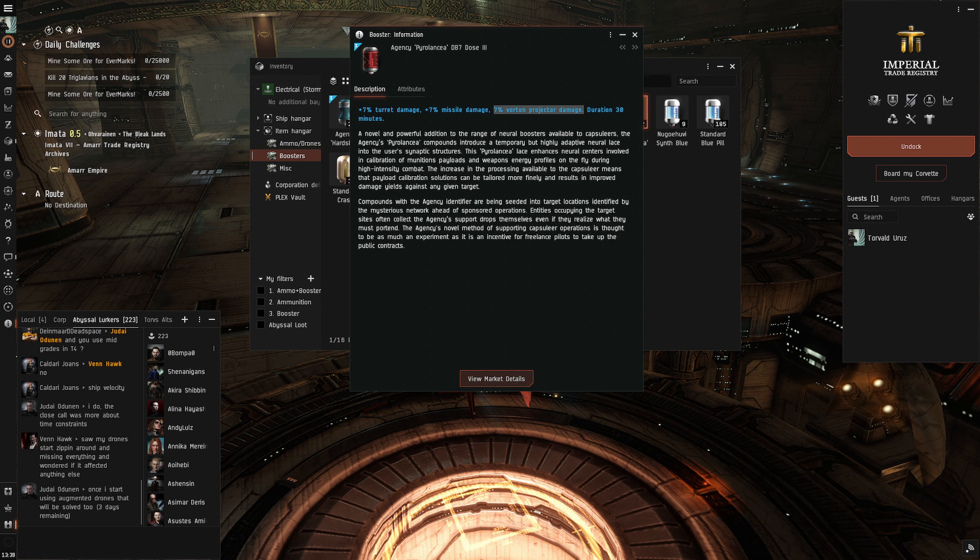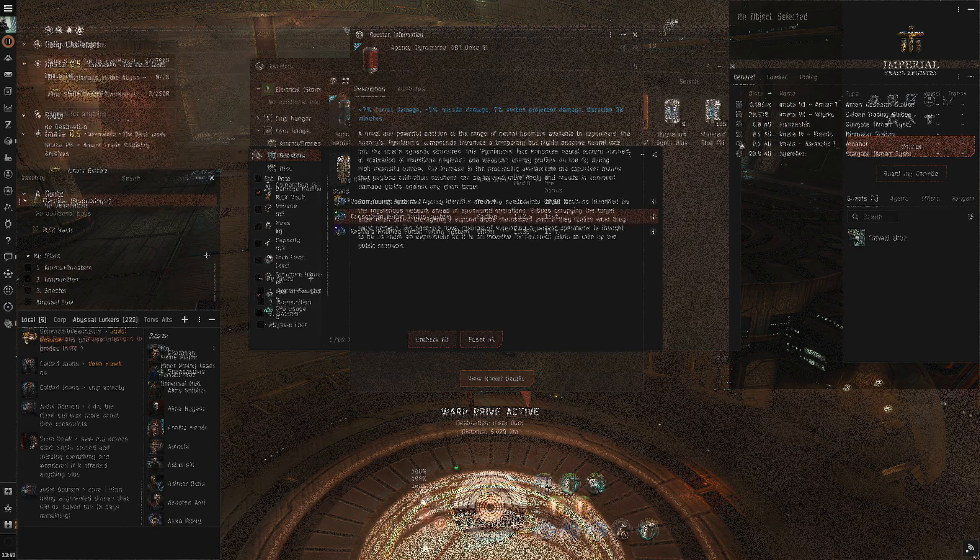Now you can bring any Pyrolancia dose to increase your damage by a certain percent. What I would personally recommend is always having a Dose 4 on you. This will allow you to pop the Dose 4 and give you 9% extra damage in case you run into an Overmind. Me personally, I'd rather just have a Dose 4 for emergency cases, but this is the first update that's going to make your Stormbringer that much more effective.